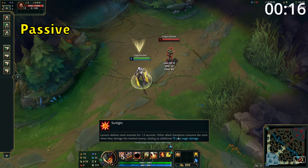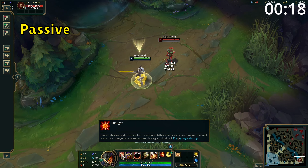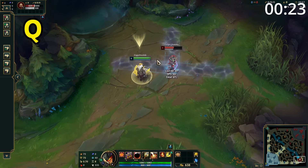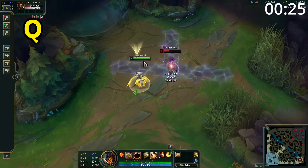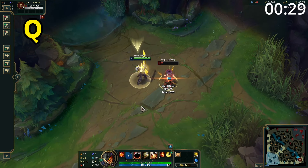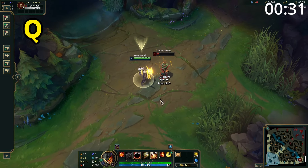Leona's passive has her abilities mark enemies hit for one and a half seconds. Allied champions can then attack or use an ability against the target to consume the mark dealing bonus damage. Leona's Q is an auto-attack reset which empowers her next attack. The empowered attack has a very short cast time, gains bonus range, deals bonus damage and stuns the target for one second.